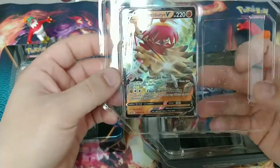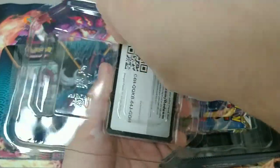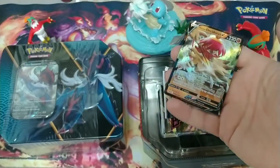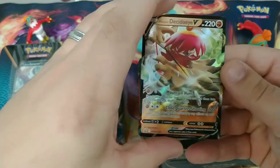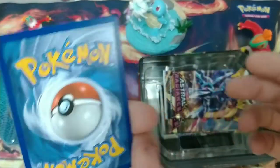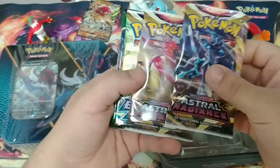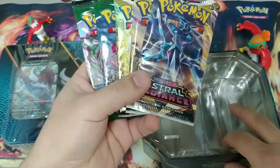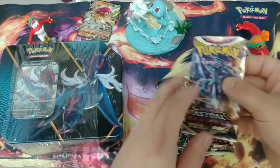We've got the Decidueye IV promo card, pretty decent — see if we can get it out of there without damaging it. Code card for you guys. And in here we have Astral Radiance, a couple of them, Brilliant Stars, and two Evolving Skies. I like the lineup — still hoping for some good stuff from Evolving Skies. I think we'll save that for last.